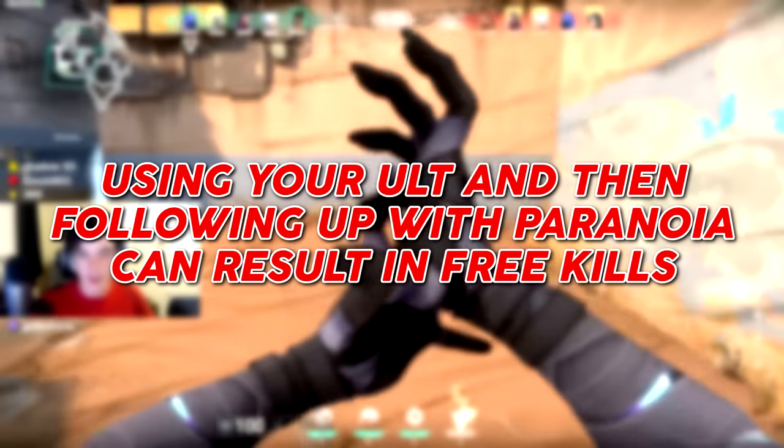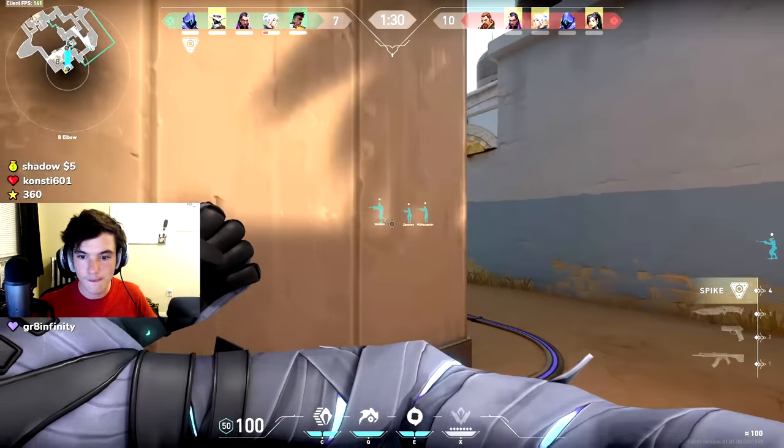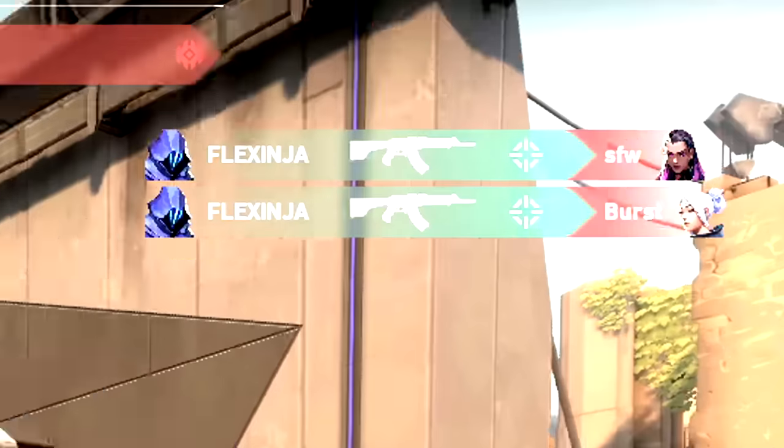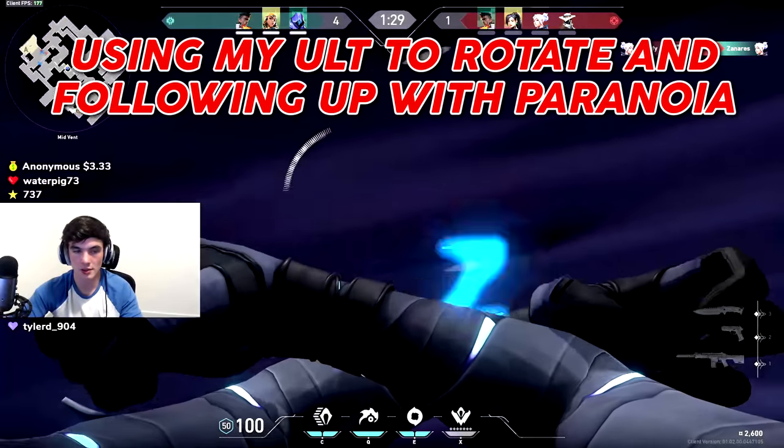Using your ult and then following up with Paranoia can result in some free kills. Here's another example where I use my ult to rotate and then follow up with Paranoia.